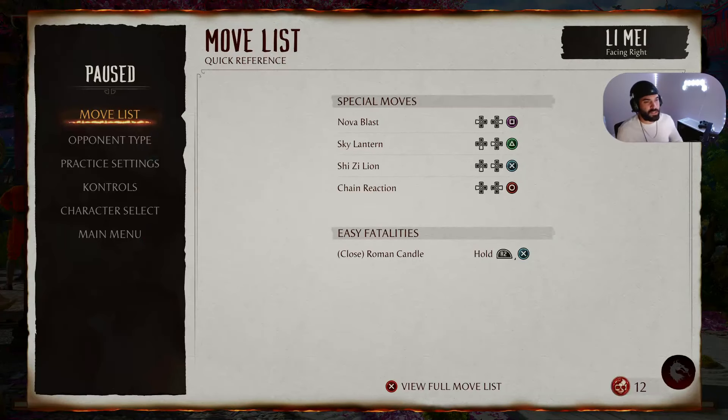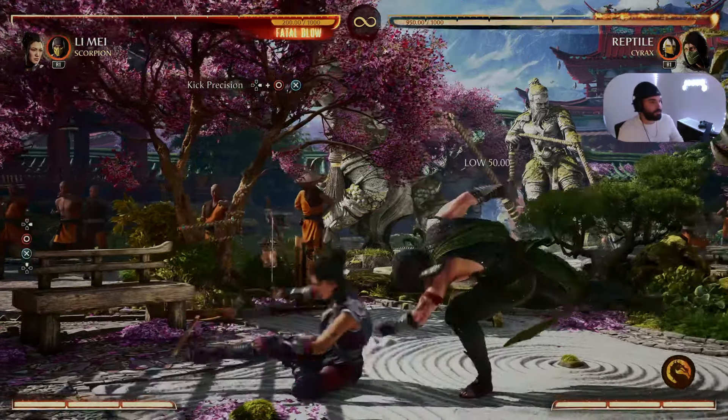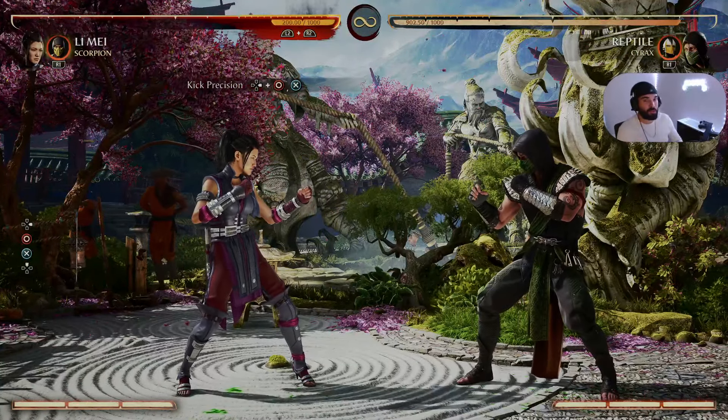For all my beginners, let's go ahead and hit Start, go to that move list. The first move we're doing today is called Kick Precision. Kick Precision is Forward Circle X on PS5, or Forward 4 3 on PC and Xbox, and that looks like this — it knocks Reptile in the air so we can do aerial combos. An aerial combo is a combo that you can perform while airborne.